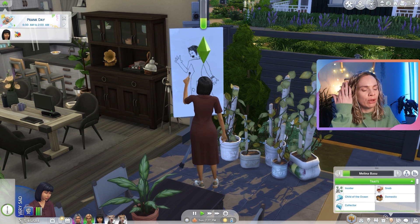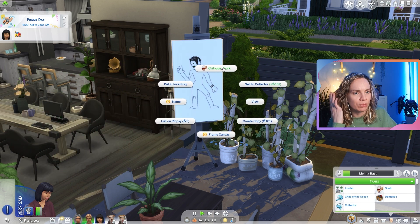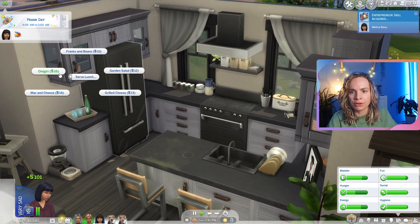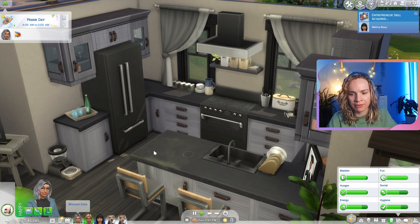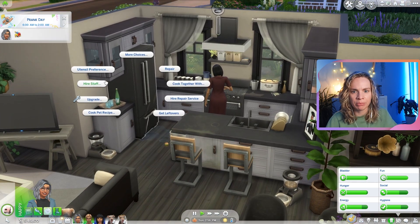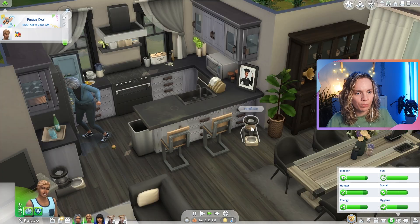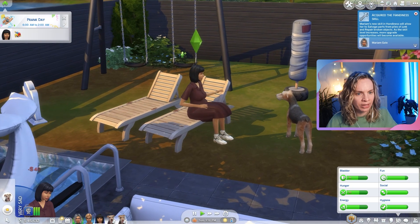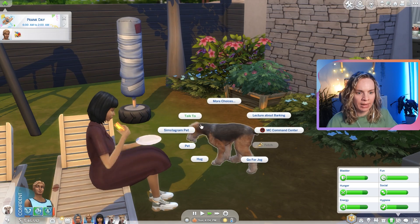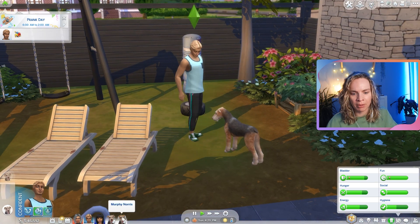After the baby, maybe Melina can get a job. She doesn't have a nature aspiration anymore. She did acquire the entrepreneur skill, so maybe she likes that. Oh no — is the fridge broken? Can you please repair it and also polish the kitchen? Melina is just out here chilling in the early fall sun. I really want to become companions with Murphy — Murphy is just chilling on the couch.